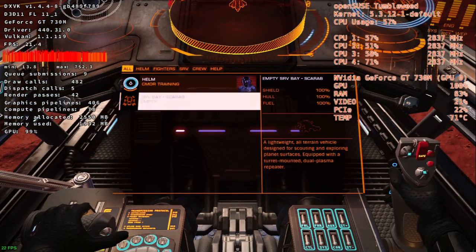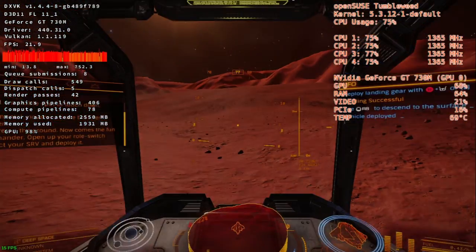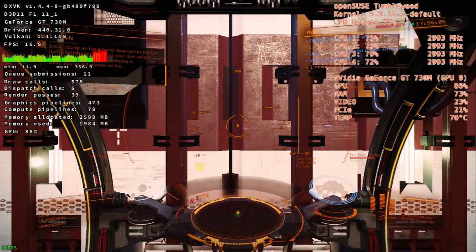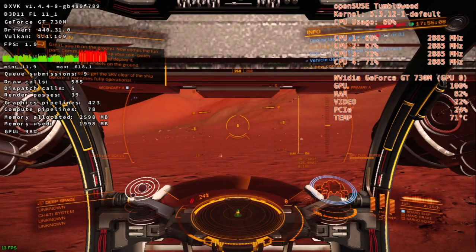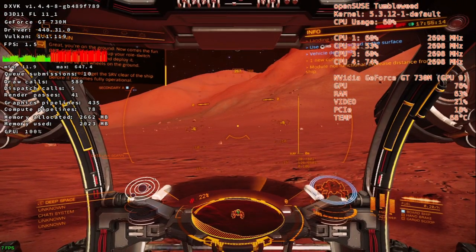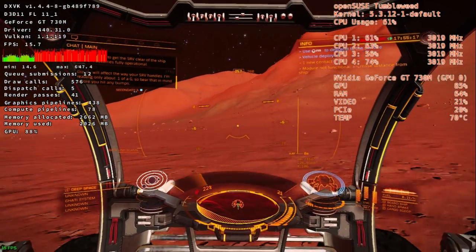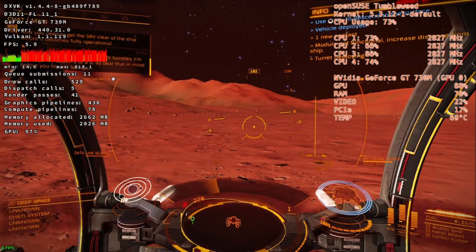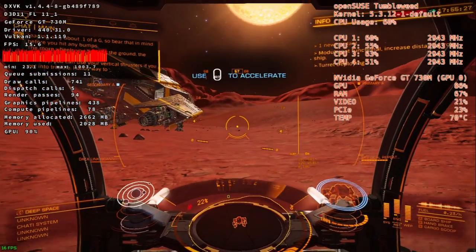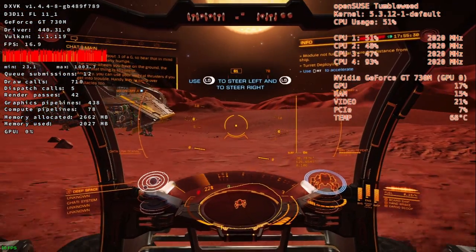You're on the ground. Now comes the fun part, Commander — open up your roll switch panel, select your Scarab SRV, and deploy it. You've got wheels on the ground. Now you need to get the SRV clear of the ship before it becomes fully operational. Low gravity warning — gravity will affect the way your SRV handles. I'm reading only about 0.1 of a G, so bear that in mind before you hit any bumps. The more wheels you have on the ground, the easier that thing is to control. And hey, you can use your vertical thrusters if you get into trouble — handy way to jump over obstacles too.